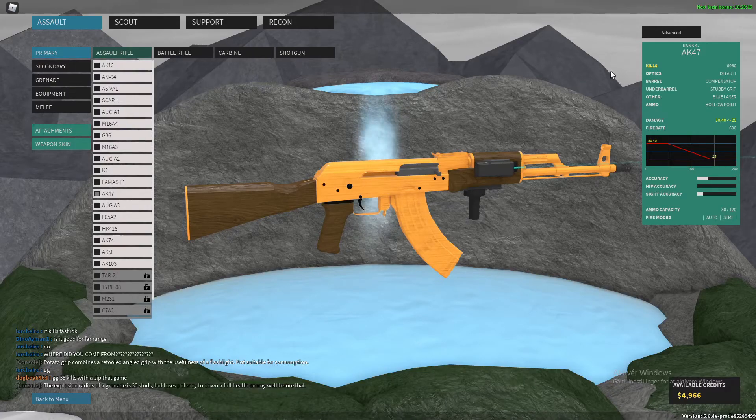I'll just quickly cover the basic stats so you're with me on everything. Up here you have the rank unlock for your weapon, the amount of kills you have on it, and of course your setup. Down here you'll have the damage — this is your base damage, keep that in mind. Down here you have your fire rate, which is the amount of bullets your weapon can fire in one minute. And here you actually have a graph displaying how much damage your weapon will do at certain ranges: 0, 100, and 200.